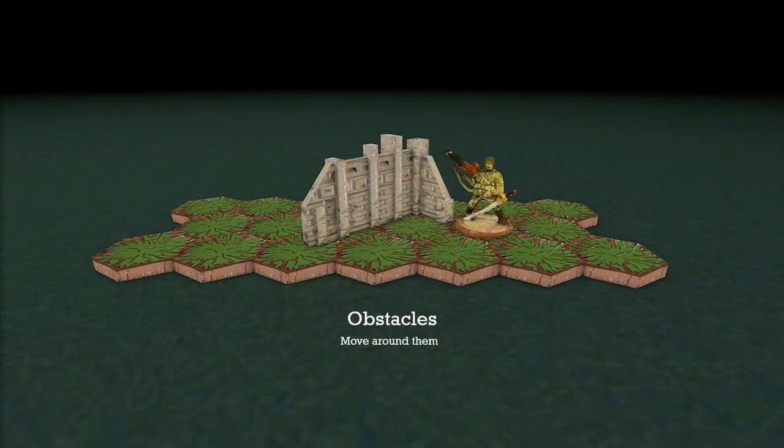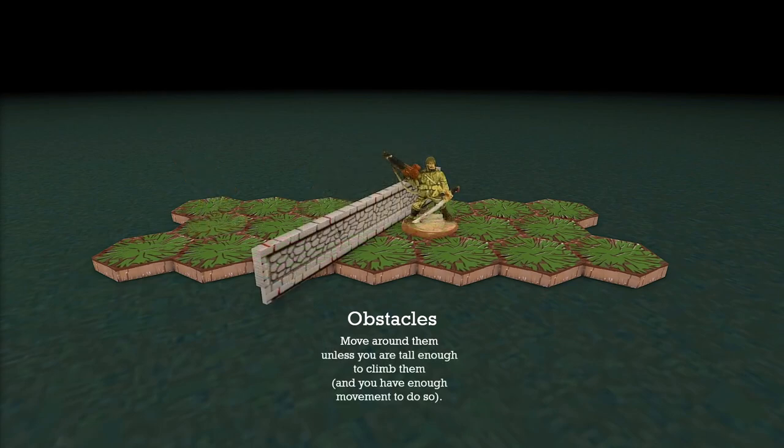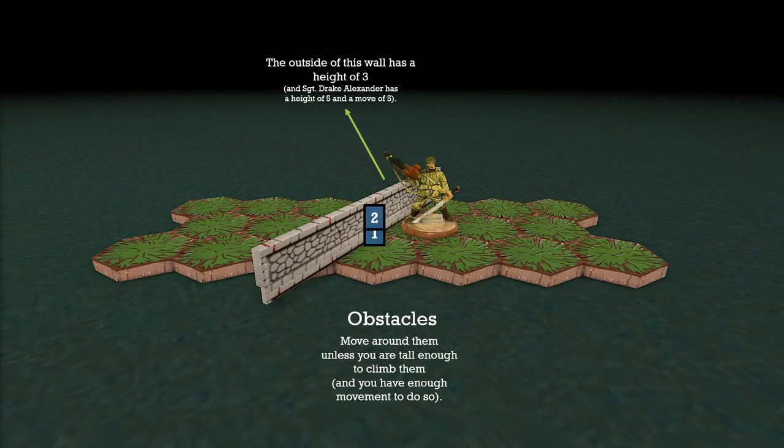Let's look at the obstacles you might find on the battlefield. In general, all obstacles are to be avoided. However, if your figure is as tall as an obstacle and has enough height to cover all its levels, you can scale it. For smaller obstacles like a bridge wall, which has an outside height of three, that's definitely an option. Drake would actually even have a movement point left after scaling this bridge wall.